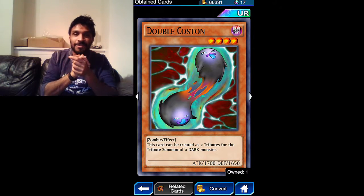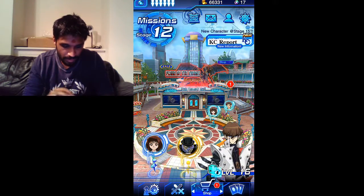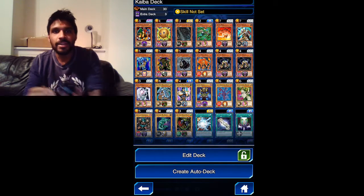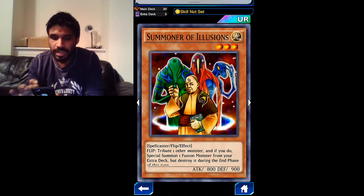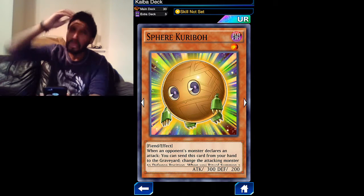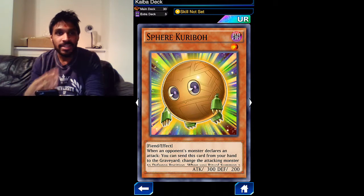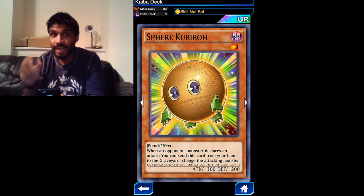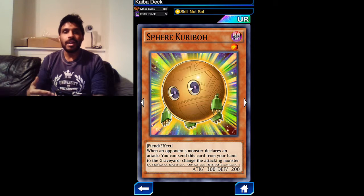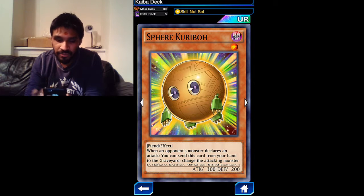Thank you for watching. I'll show you my deck before I finish - you guys will probably be curious what my deck looks like. This is how my deck looks right now. I've got Summoner of Illusion so that you can summon Blue-Eyes Ultimate Dragon. Then I've got the Sphere Kuriboh - Sphere Kuriboh is an awesome card. When a card is about to attack you, you can use this card to instantly change it to defense position so it won't attack you - it just changes to defense position straight up. But you have to make sure it's kept in your hand; if you put it on the field, I don't think it activates its effect.